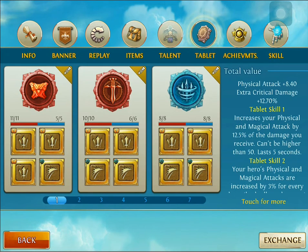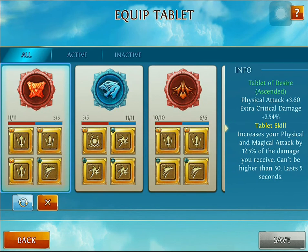Hey guys, Destroyer here. I want to quickly go over some tablets I suggest for Kortav the Bloodletter. I like playing him more as a support carry, as I just covered in the end game build. For inscriptions, because he is a full fighter, I recommend physical attack inscriptions as well as extra critical damage inscriptions. This will help Kortav be a better carry and do that extra damage with his skills and basic attacks.